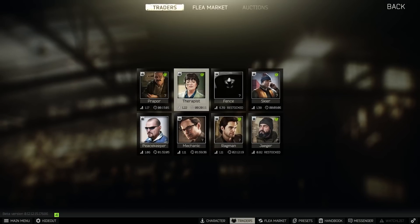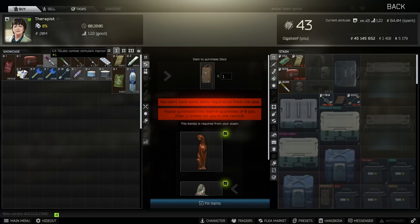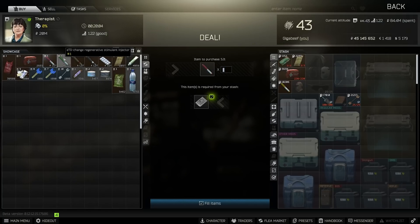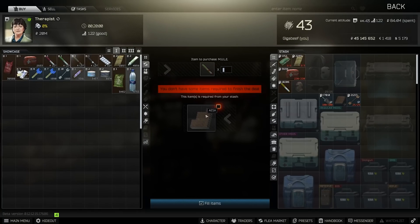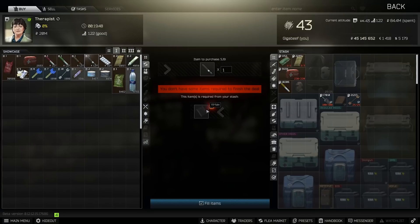Therapist doesn't have really that much, but she's got some stims which are kind of interesting. We have the SJ-1 for an SSD, the ETG - the super fast healing one - for the VPX, the Mule stim for another array, and the SJ-9 combat stimulant, which is the interesting one that comes with the cultists and decreases your body temperature, making it harder for you to be seen on thermal scopes. And that is from a Vertex.